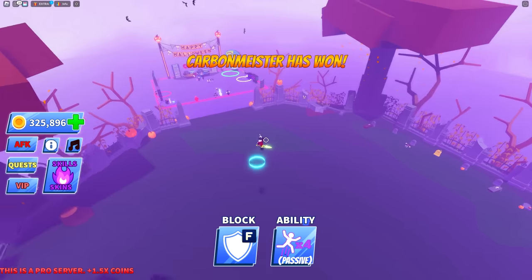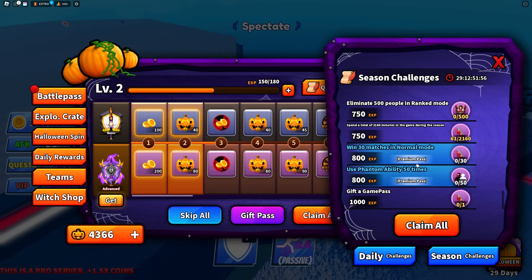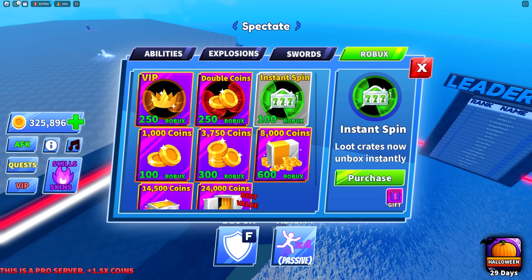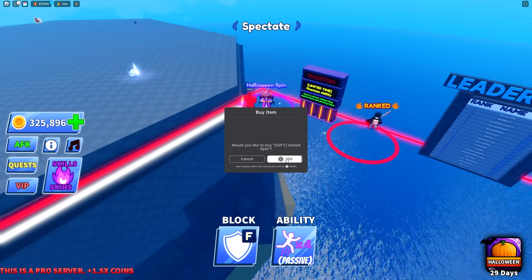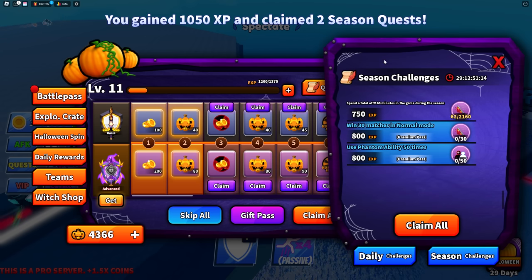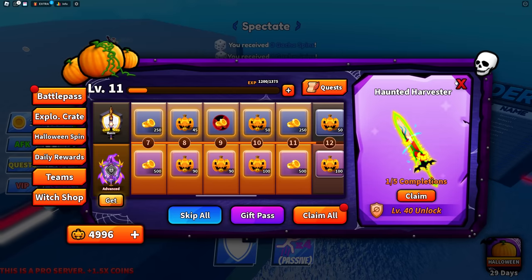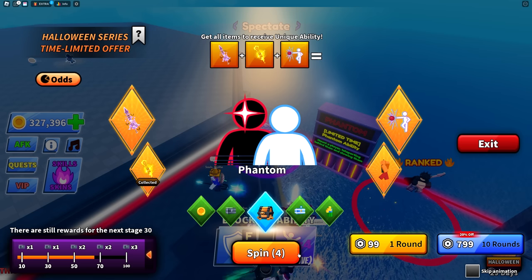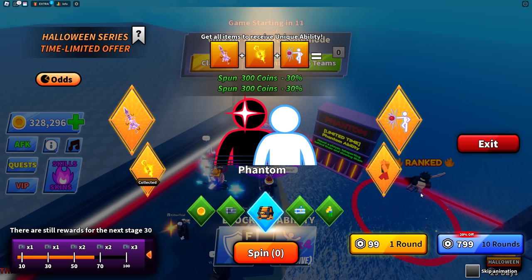I need phantom badly. One of the quests says 'gift the game pass' for 1,000 XP — instant spin is a game pass at only 100 Robux, so I gifted it to someone in the server. Completing that pushed us all the way back to tier 11 and gave us two more spins, then four spins — please give me the witch sword.